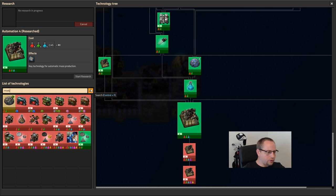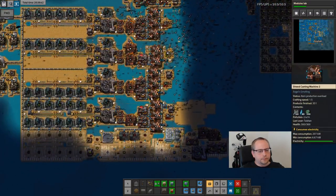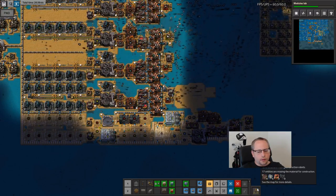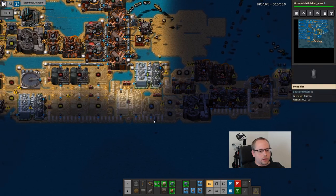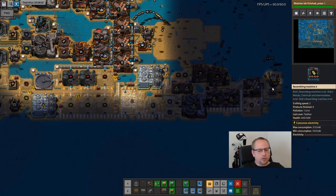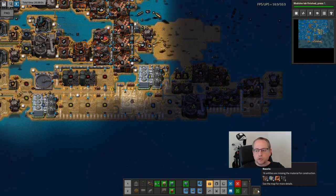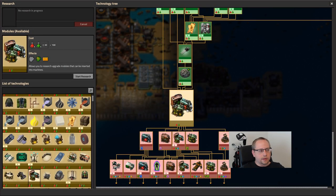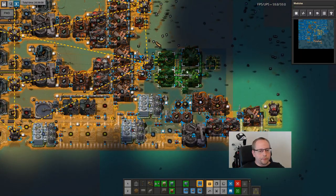So modules lab. Some entities are missing construction robots. Here I have actually included in the blueprints Prod0 modules. Well, that went quick - let's do actual modules. So, tin wire coil - right there.